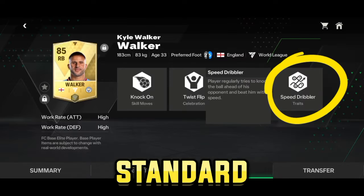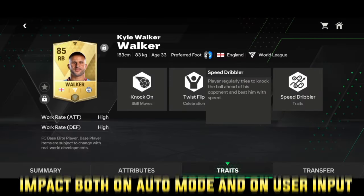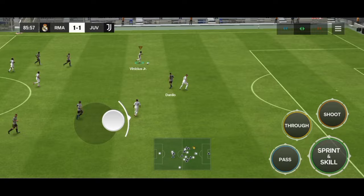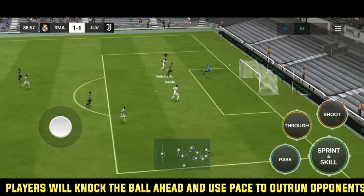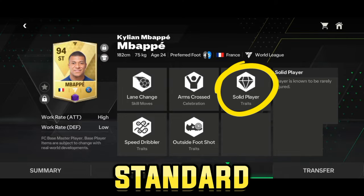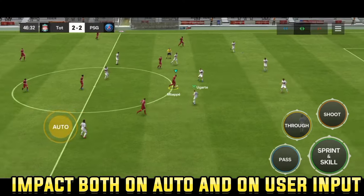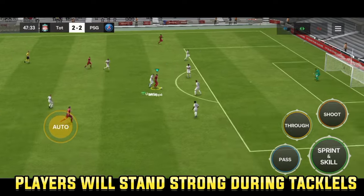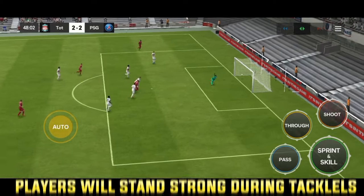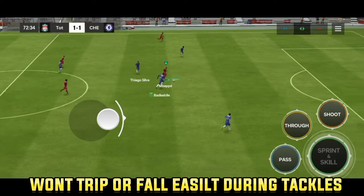The speed dribbler trait this season is a standard trait since they've added the knock-on skill move. Players with this trait will knock the ball ahead of their opponents and use their pace to outrun them. The solid player trait is a standard trait, so it will affect the gameplay both when the players are on auto or when you control them. Players with this trait will stand strong during tackles and are less likely to trip and fall.